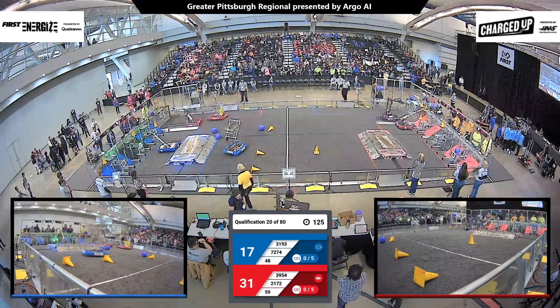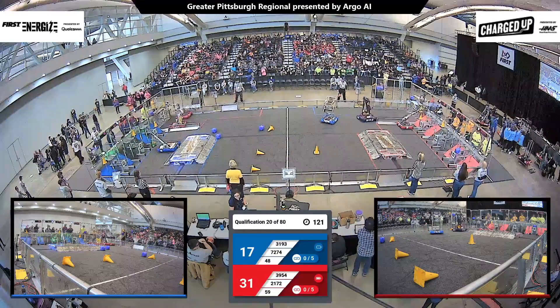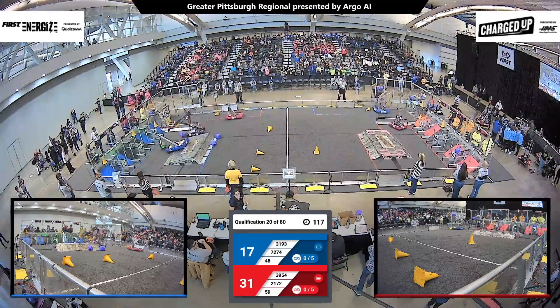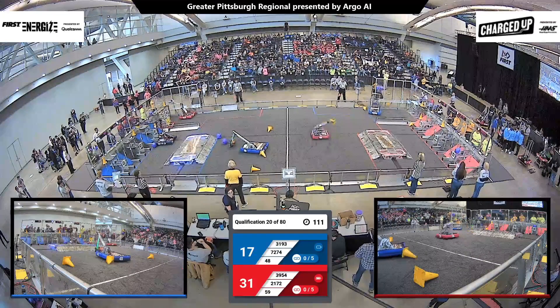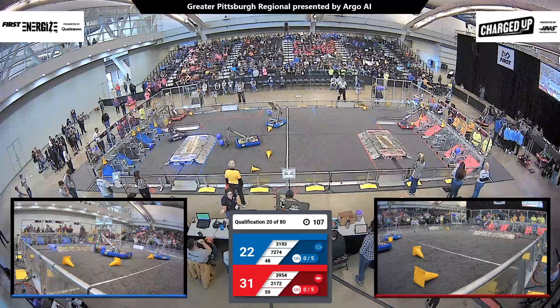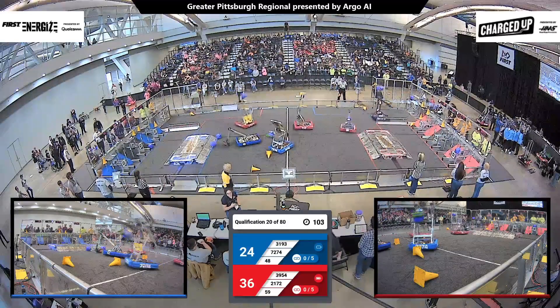Team 59, their robot slingshot trying to score a cone for the Red Alliance. Not quite where they wanted it, but still points nonetheless — that cone falls down to the low row in the Red Alliance grid. Looks like they found a cone nearby, making a second attempt, and there it goes: five points for the Red Alliance.